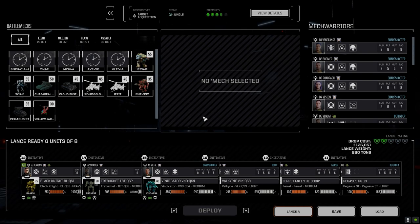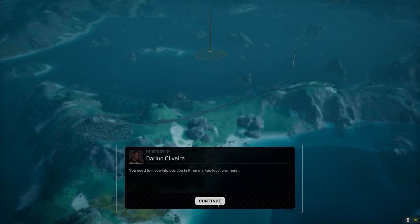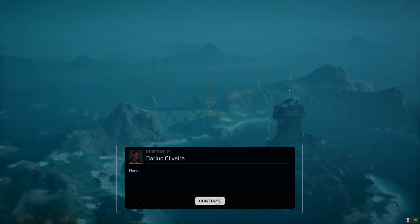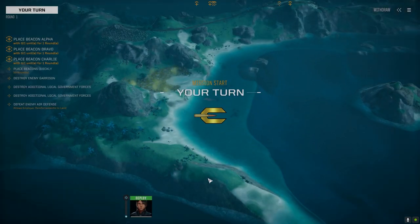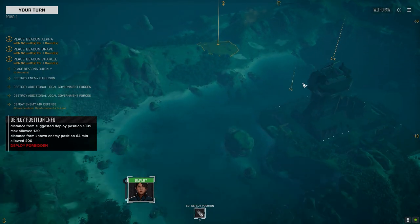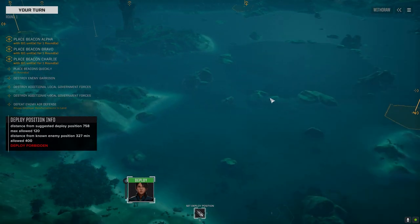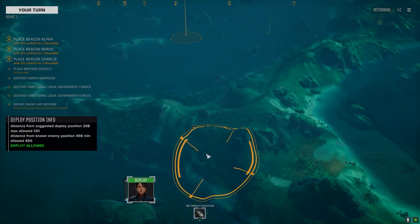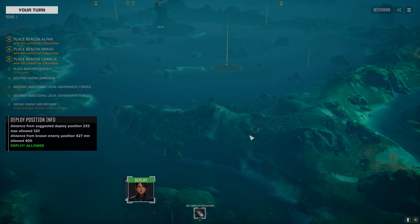All right, here we go. I did hear some copters before starting the mission. Same locations — they've got two lances back there plus the base. We know the beacons, we know what we've got to do. They've got one lance here, one way back there, one here. We might be able to get the Ferret in quick and kill the turret control, which I think is probably a smart play. We didn't do that last time but I think this time I'm going to attempt that.